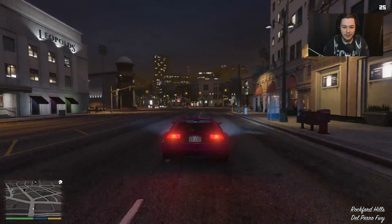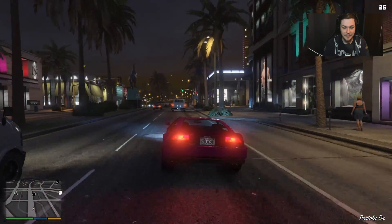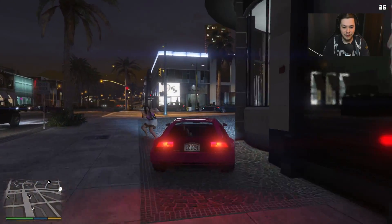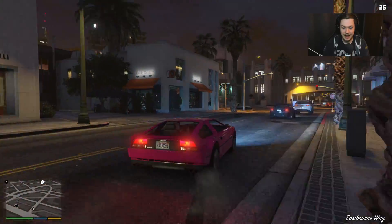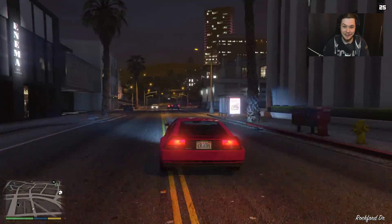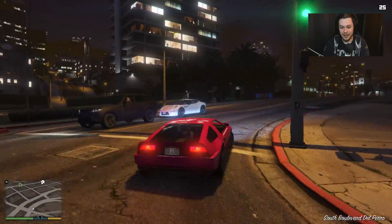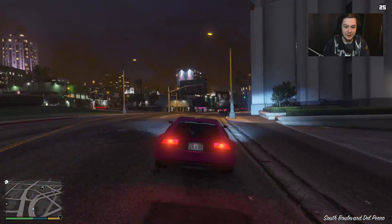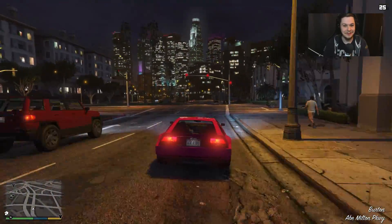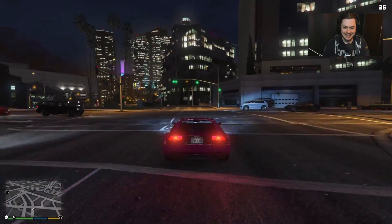I wonder if you could have a script that changes all the police cars to be DeLoreans just flying after you. So if you have a police chase and you start flying, there's like police DeLoreans chasing after you — I think that would be super epic. If you're trying to fly away, they can do the same thing and keep following you. Just have an epic police chase with flying DeLoreans. That would be freaking awesome — I'd like to see something like that.